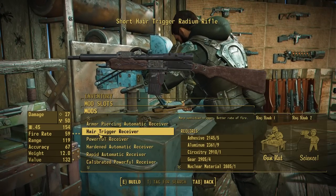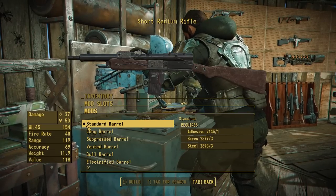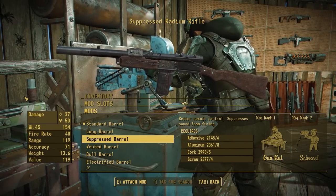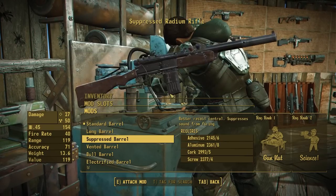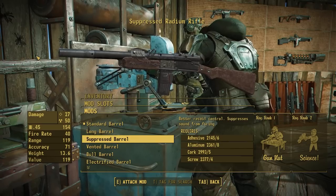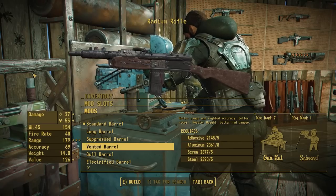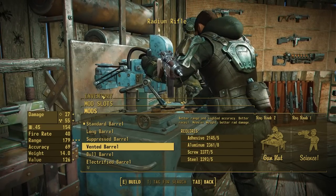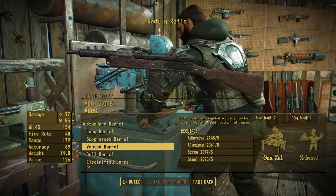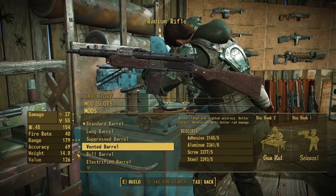With the radium rifle we wanted to lean into the Children of Adam and the radiation damage, as well as some elemental effects we had fun with. We also opted for some rechambers to give it more functionality in combat. It was a little lackluster in Far Harbor's DLC but now with some of these attachments it's a pretty good contender in the late game. As is typical for the attachment pack, we don't have much to add to receivers since it already has a pretty good allotment. We do have some cool options for the barrel category — in vanilla we have standard and long barrel, and now we've added a suppressed barrel.